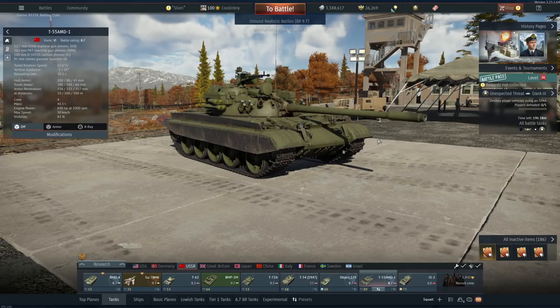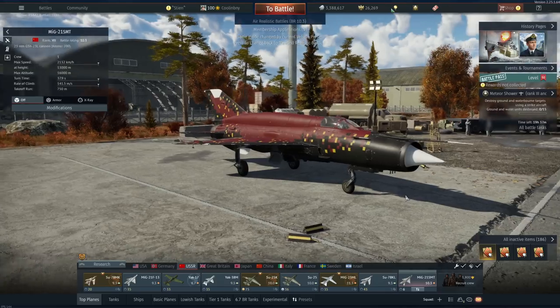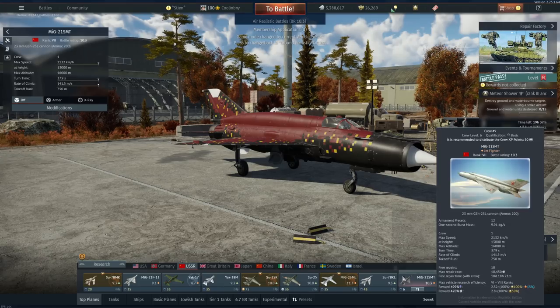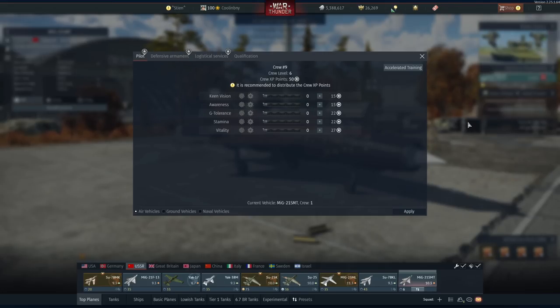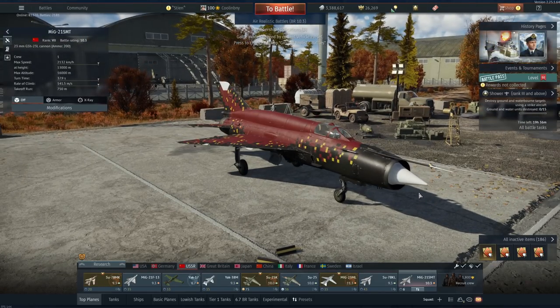Bear that in mind — it's extremely important when building a functional lineup in both ground and naval. Now shifting over to aircraft, this is a little bit different than how tanks work. Tanks came after aircraft in War Thunder, so aircraft were made a bit more monetized. You have fewer crew skills to worry about for aircraft, but they are incredibly important for making sure your aircraft functions well.